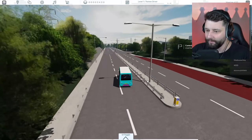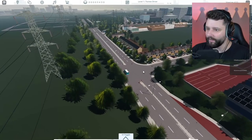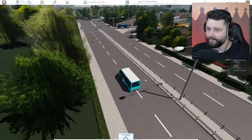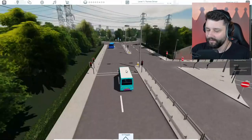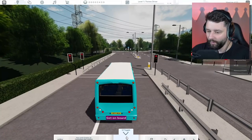Looking around right now. Oh, easy — slow down, slow down. I've got — I can't turn in here because that is the exit. Oh, it's a red light! I almost went through a red light there, guys. I almost went through a red light. But we're okay.